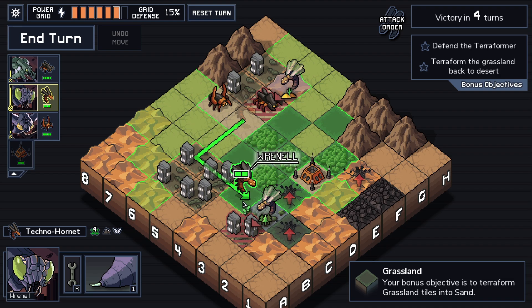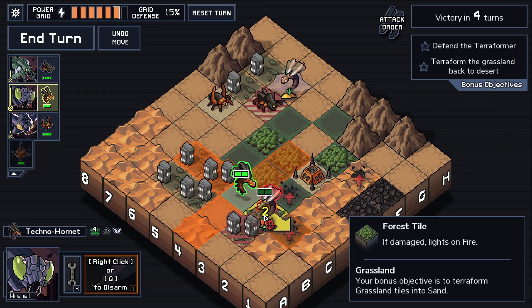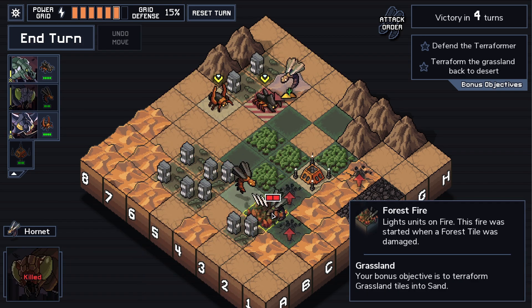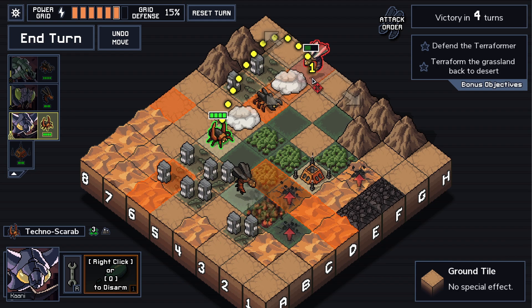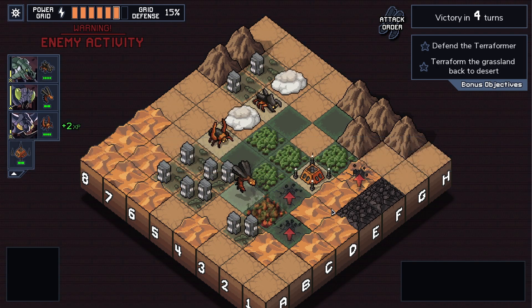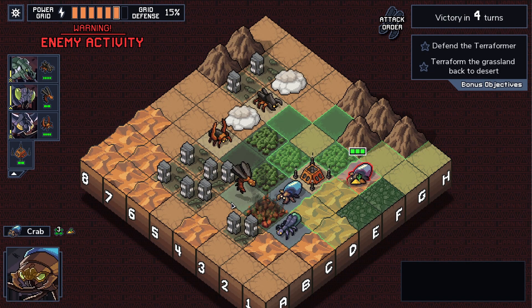We'll smoke ourselves but we're gonna leave the smoke anyway. You gotta get smacked. I can't move where I wanna go, so we'll just do it like this. And I guess we can kill this hornet, so we might as well. In theory if we let a lot of units spawn we can get a lot of experience on our units.